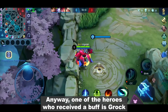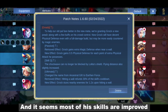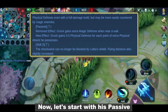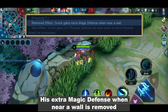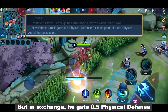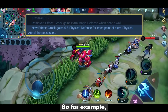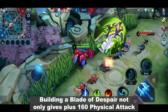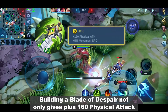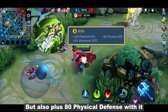Anyway, one of the heroes who received a buff is Grok and it seems most of his skills are improved. Now let's start with his passive. His extra magic defense when near a wall is removed, but in exchange he gets 0.5 physical defense for each point of physical attack. So for example, building a Blade of Despair not only gives plus 160 physical attack, but also plus 80 physical defense with it.